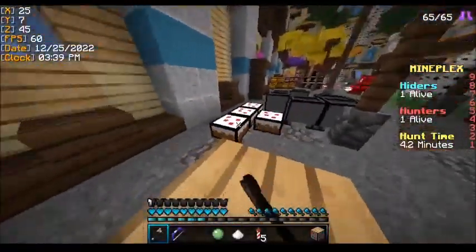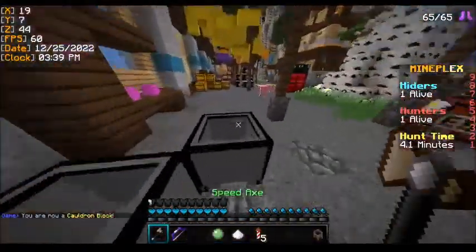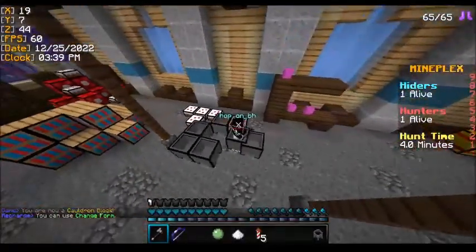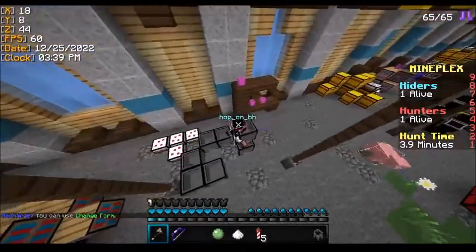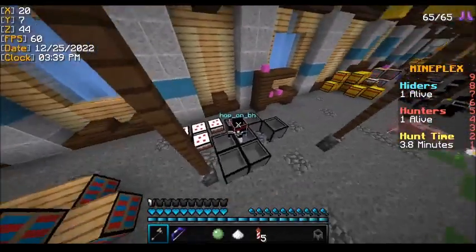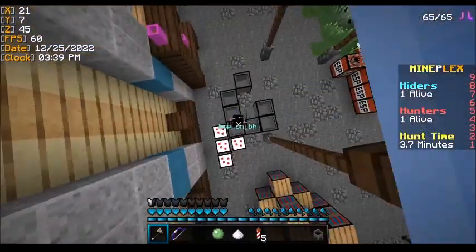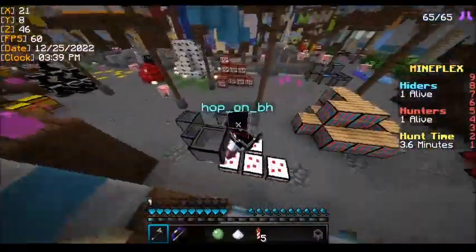Heading over here we have cakes and cauldrons. There's a total of four cakes, which makes it straightforward. For the cauldrons, notice they're not really grouped together — they form more of a connector piece. If you see a cauldron that looks all clustered together, that's how you know it's a fake cauldron. Sometimes you'll see a cauldron right next to the cakes, and that would also be fake.